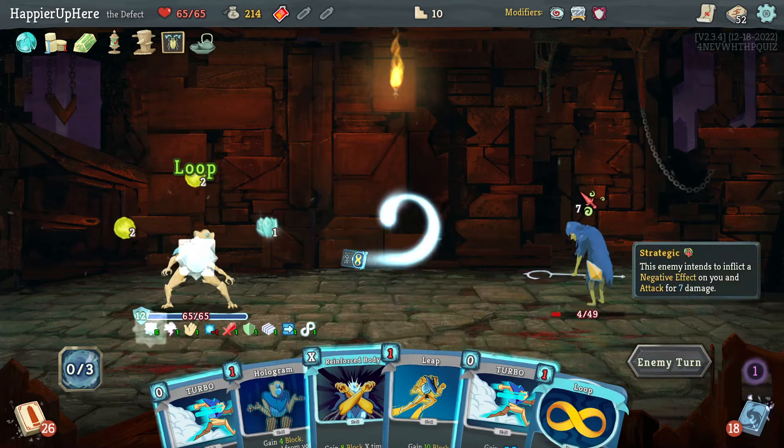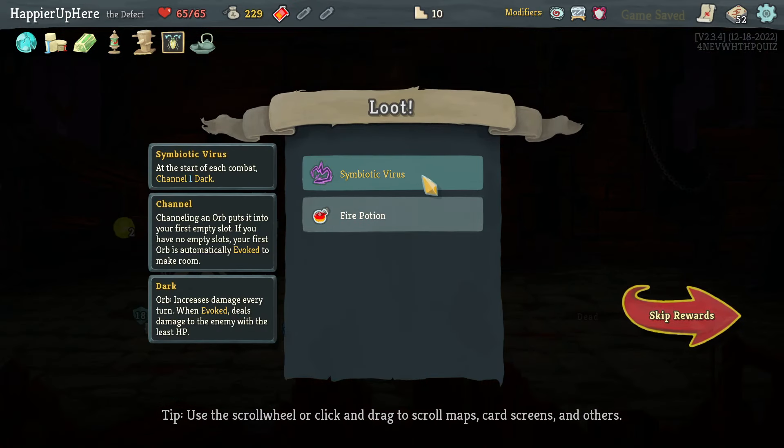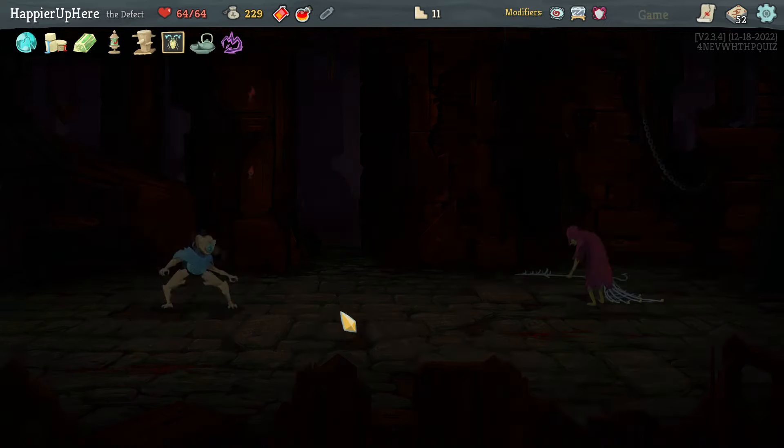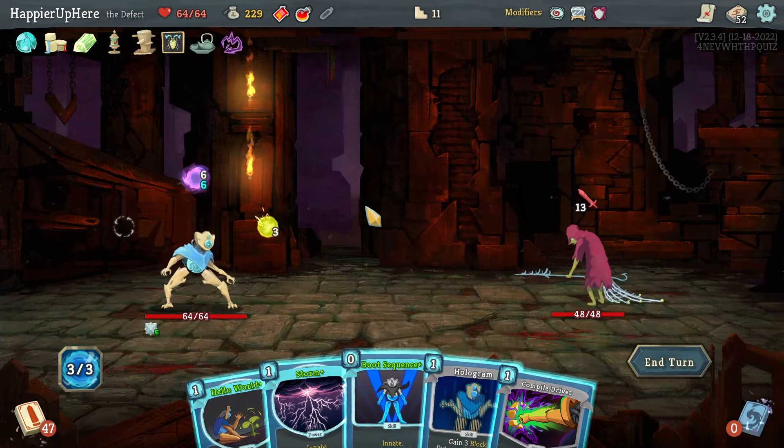I wasn't able to lose any HP — unfortunate. Got Symbiotic Virus: at combat start, channel one Dark orb. That should make getting Overkill easy. Let me try to be a little smarter here — maybe I'll skip the Storm.